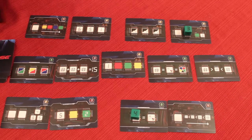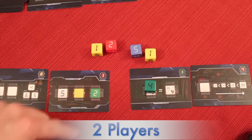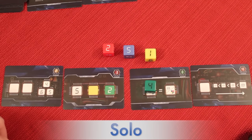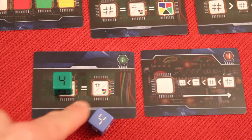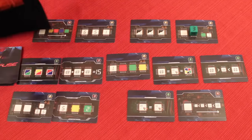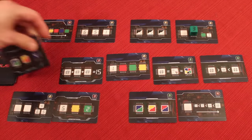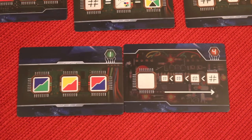When a player completes a bomb, they take the completed dice and throw them in the fuse bag, then place the completed bomb card face down near themselves to score points later. They then take any one of the five available bomb cards and replace it by flipping a new bomb card from the deck. It's smart to choose an easier card if you already have a difficult one, since you don't want to be working on two hard bombs at the same time.